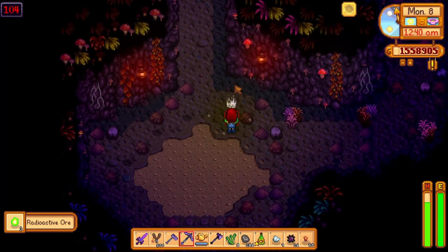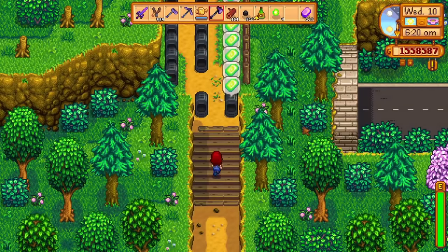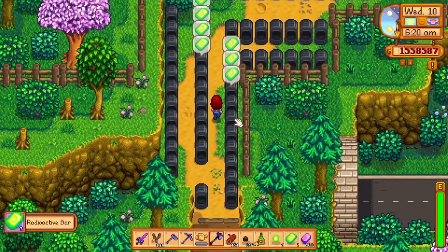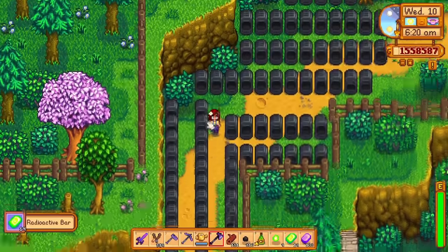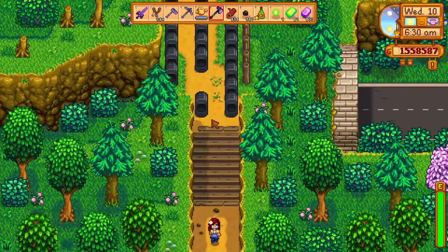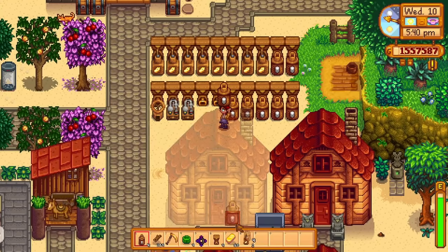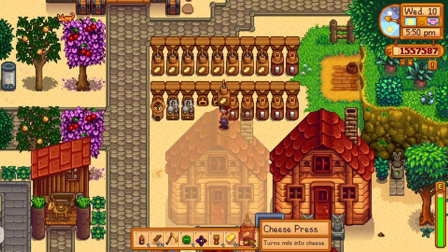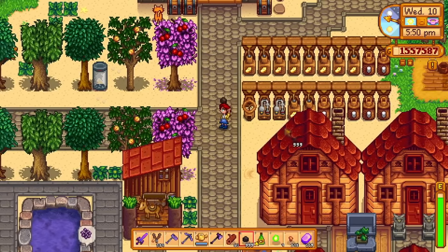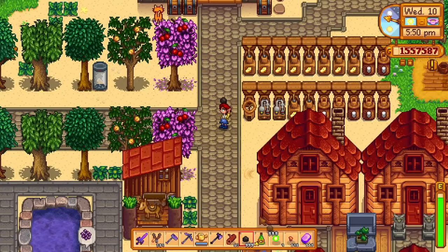At the least, only 2 items currently need to be crafted, but maybe in future updates we might need more of the stuff. From my experience with the hopper, I think they are only useful if you have many of them, and if you place them really close to your house or somewhere you find yourself walking around often. For me, I might put it right by the entrance to my house, so when I wake up I can simply collect all of the processed items, drop them in the chest, and continue on with my day.